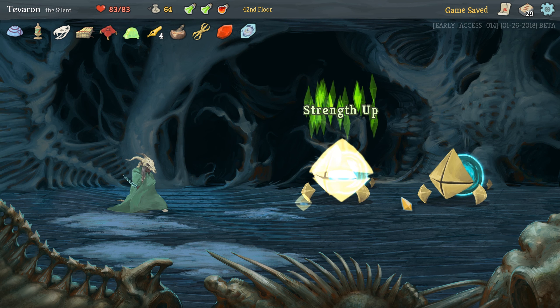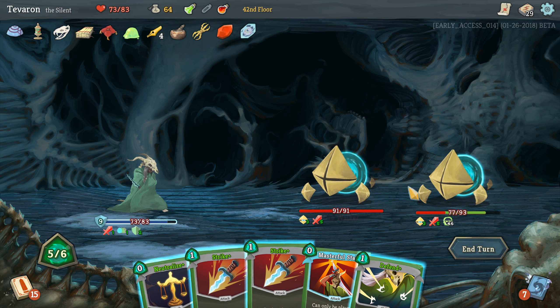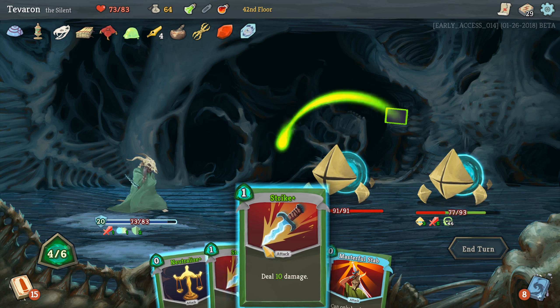Two of these guys are a problem sometimes. Let's start with an Afterimage, Prepared. We are going to discard the Catalyst — I don't think I want to play it yet — and the Malaise. We will Bouncing Flask, and I'm going to pop one of these Dex Potions too. Then we're just going to get as much Block as we possibly can. Well, all of the Poison went on one of them — I suppose that's good. We took some damage there, which is not the best. Let's start with a Backflip, Catalyst.